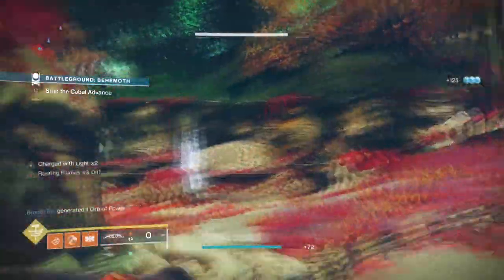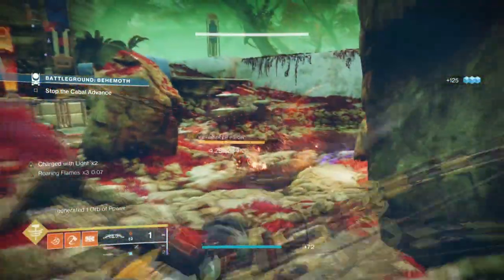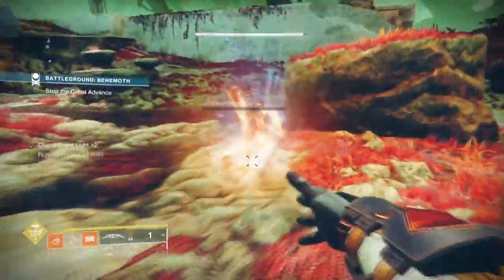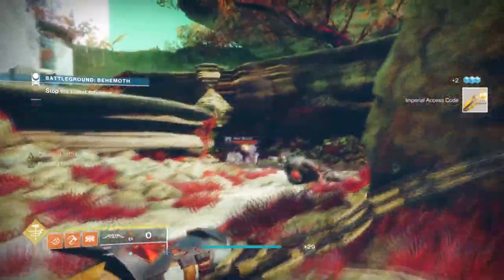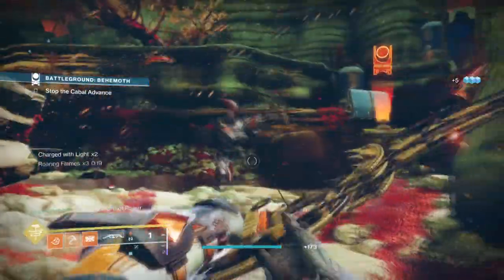I know that Witch Queen is just around the corner and Void 3.0 will become very dominant in the next few days, but we never know what type of meta will appear and what type of builds will be crafted to fit certain situations. This one is more on the fun side of things with great uses all around, and those who love explosions and hammers like peanut butter and jelly will surely love this.